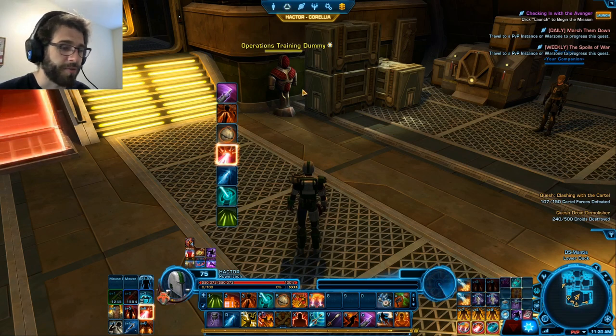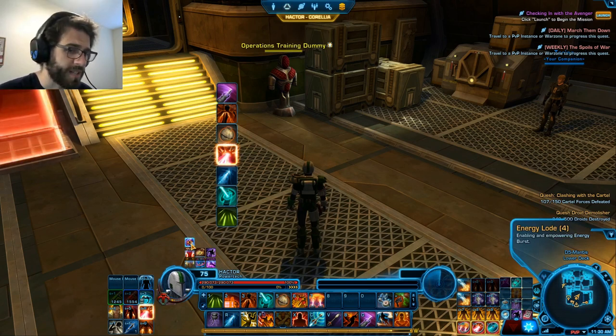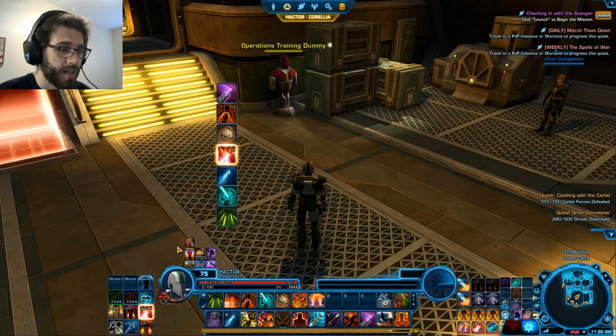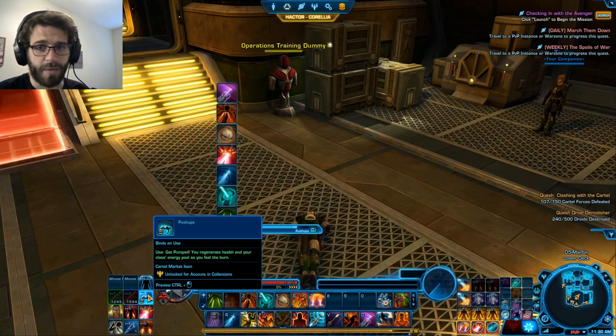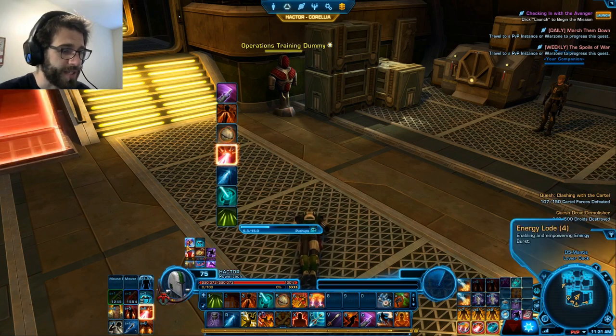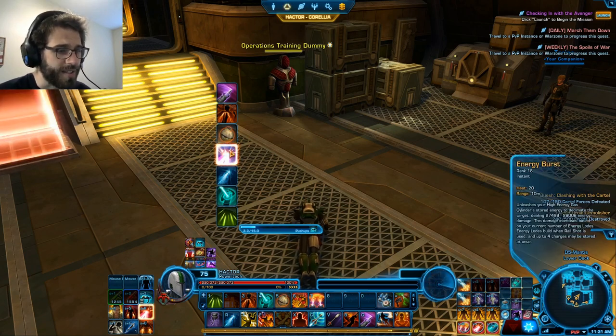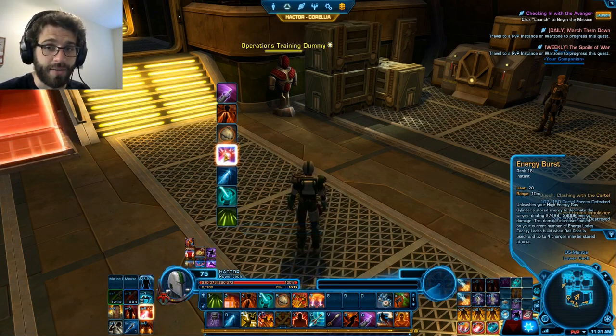The first thing we need to talk about before we dive into the actual abilities is the buff called Energy Load. All of AP revolves around building these stacks of Energy Load — it is this red icon with a number next to it. You build these out of combat by entering your Energy Regen, in this case Push-Ups or your regen of choice. You can see as I'm using Push-Ups, it's slowly building up these red stacks of up to 4, until Energy Burst starts to glow. Energy Burst is your hardest hitting ability in your rotation — a catastrophic amount of damage to an unsuspecting target, and it's basically what we're trying to build throughout the entire time we're playing AP.